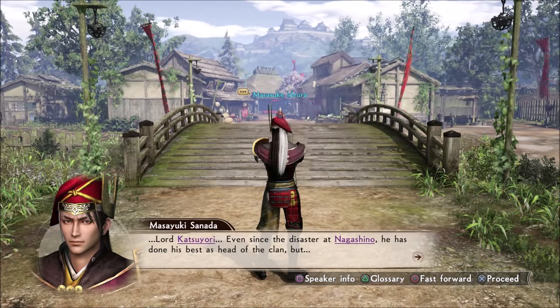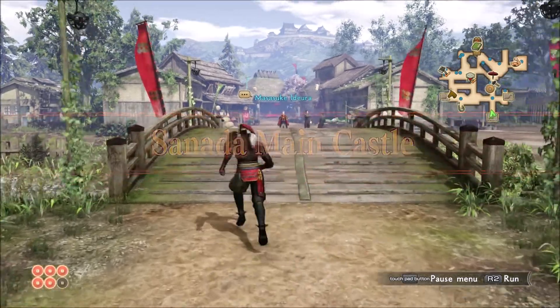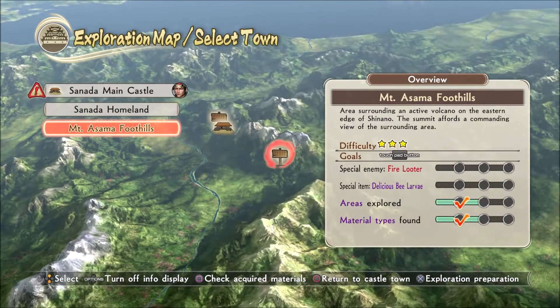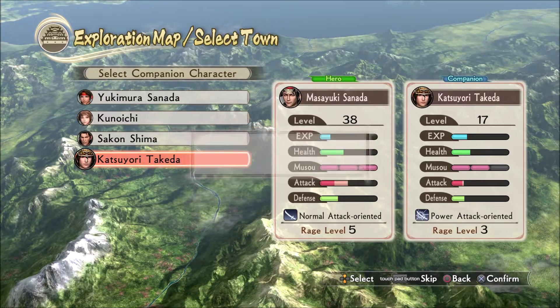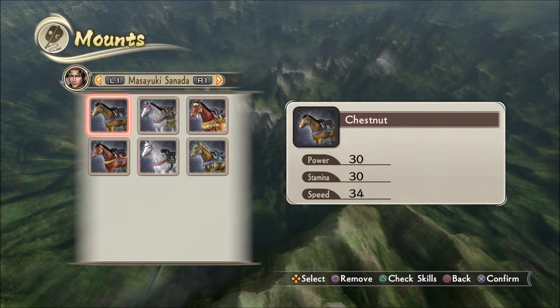Lord Katsuyori — even since the disaster at Nagashino, he has done his best as head of the clan. Sanada Maiden Castle. Rather than doing even more chit-chat, let's prepare to face Masayuki Sanada. Let's go to this new zone and try to encounter the bear and see if we can find the natural resource we need to finish this local shop quest too. I'd never betray you Katsuyori — you can tell because I'm going to bring you with me on this quest. For the first time ever, we can choose between different mounts. I think we said Phantom Gray has the best overall stats, and they can both use the same horse.